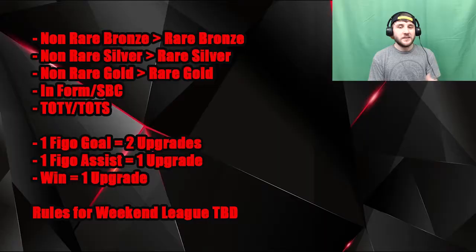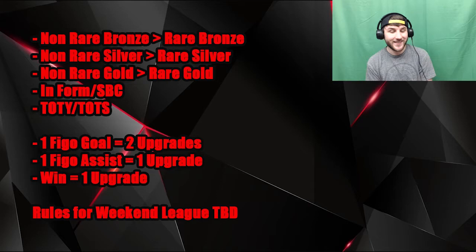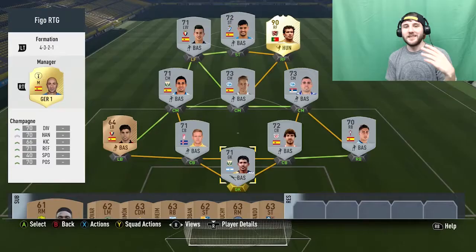There weren't any comments telling me who to upgrade at what position, so I went ahead and did it myself. But there was a comment that said the rules were too easy, which I think they were too. So these are the new rules: non-rare bronzes, rare bronzes, and so on until you get up to Team of the Year/Team of the Season — that part's staying the same. Now the difference is one Figo goal is two upgrades, one Figo assist is one upgrade, and a win is one upgrade. I feel like that will nerf it a little bit, because I was able to get 19 upgrades last time. Like I said, it's my first ever FIFA series, so I'm just learning.